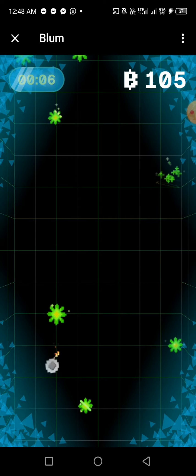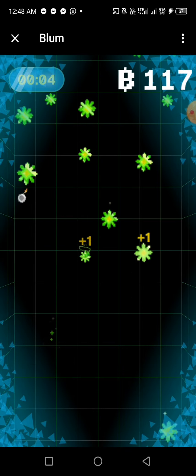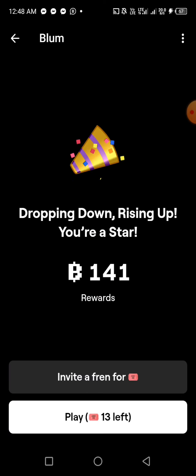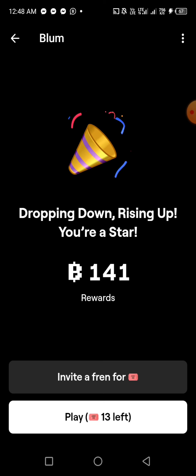Try as much as you can to tap at least 100 each time. Some people can tap up to 200. Make sure you don't touch the bomb — can you see that bomb? Don't touch it. If you touch it you are going to lose all the coins and it takes you to zero.